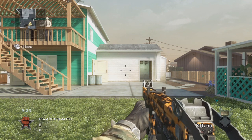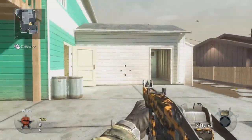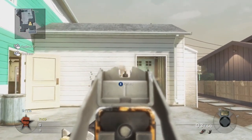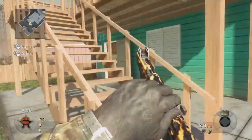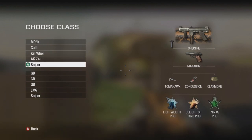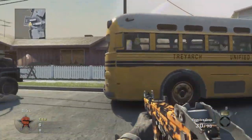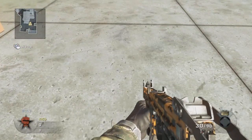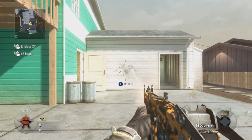So guys, this is the Spectre with hipfire with steady aim, and hipfire with sleight of hand. The hipfire isn't all that great — it's got quite a big hipfire spread — but it'll kill somebody easily enough. There's recoil when aiming in too. With sleight of hand it's not that much of a difference for hipfiring — just a little bit. It doesn't even look much different; it looks like I have steady aim on.